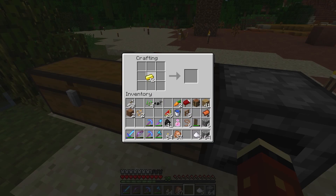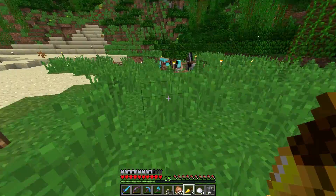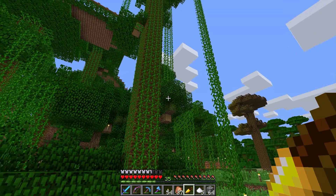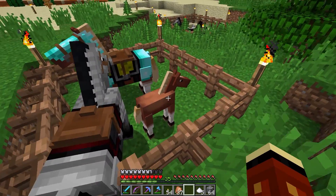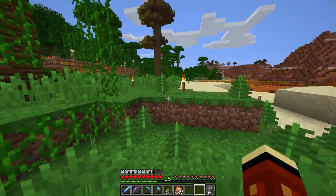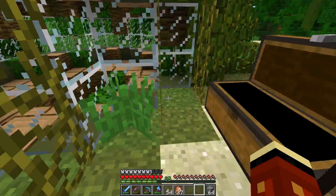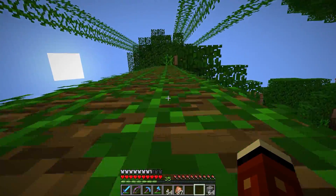You used to be able to get most discs in chests - I think it was like four different ones or something. But they changed it - I think you can only get two now, 13 and Cat, and the rest you have to do like you did with the others: kill creepers. So this is how we can breed horses - golden carrots or golden apples. Naturally the golden carrots are cheaper. Then we get a baby and bread will make them grow quick.